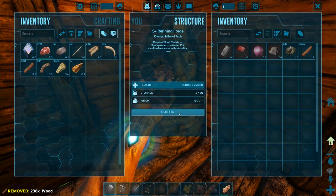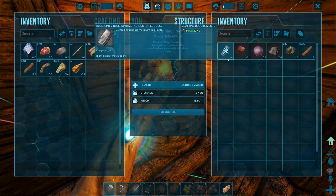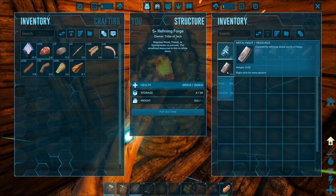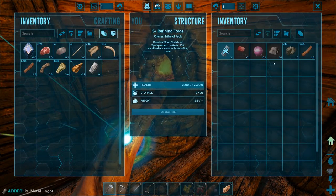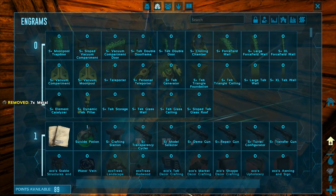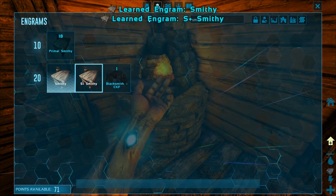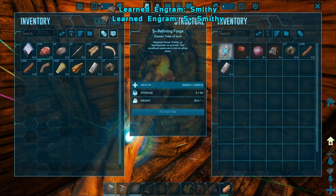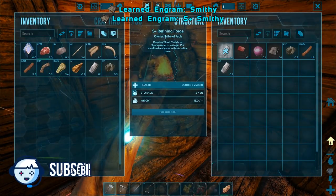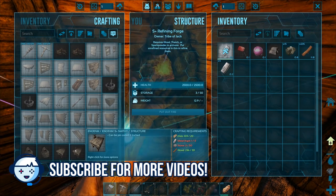Let's get some metal going. This is the metal I collected in the last episode — we're just going to get some iron ingots going. Because the plan is to get a metal pick and really get some metal going. I need to get enough to get this smithy, which I think needs five ingots. And then I think I need two ingots for the pick — I can't even remember.